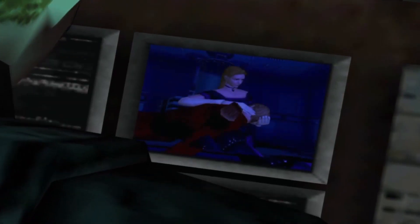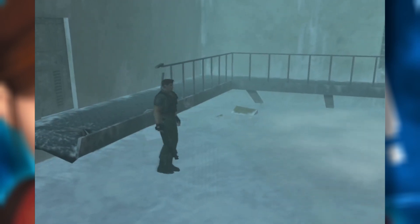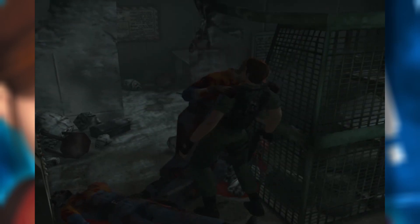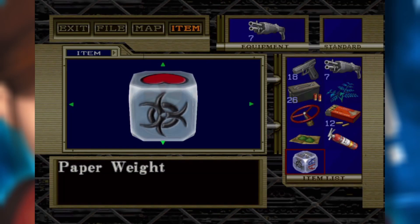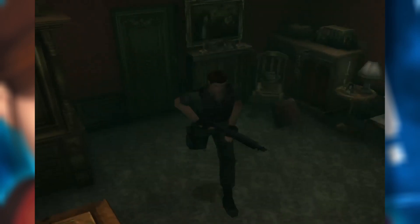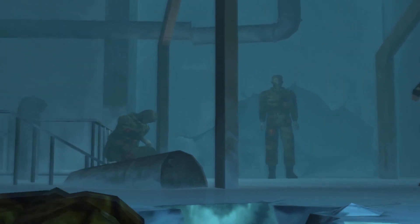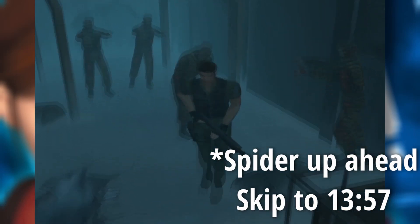Chris and Wesker both learn that Claire and Alexia are in Antarctica, so they make their way there. The entire base is frozen over from Claire and Steve's escape. Similar to Rockfort Island, the damage has opened up new areas for Chris to explore. At this point the game begins wearing down on you — there's not much new in the Antarctic facility, other than some jarring puzzles, like one that has you transposing symbols with a cipher in mirrored order, or one that has you switching the power back off because it gave you a hint about it a couple hours ago. Enemies don't feel as threatening after dealing with them for so long.